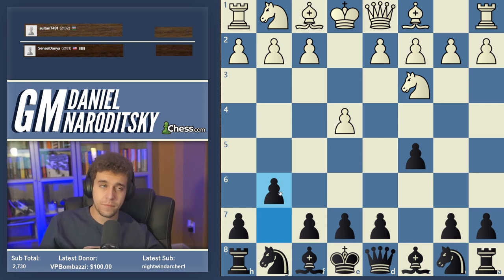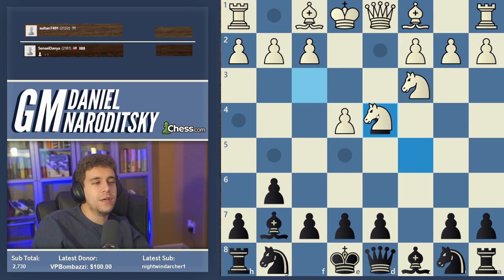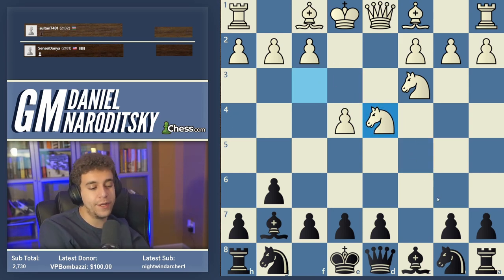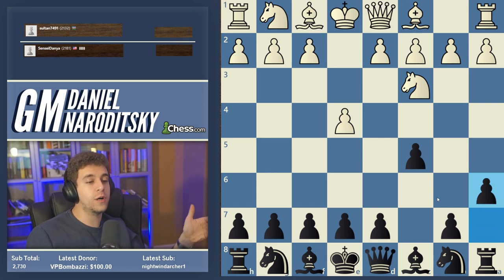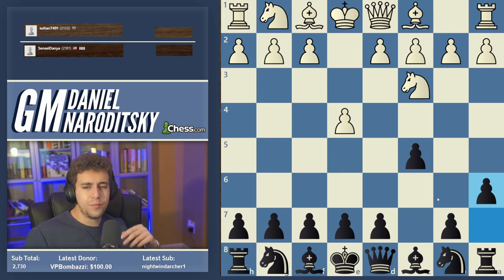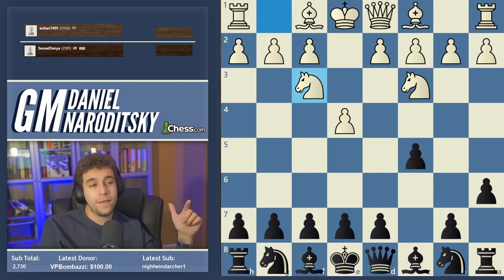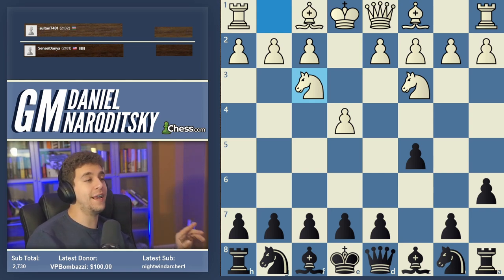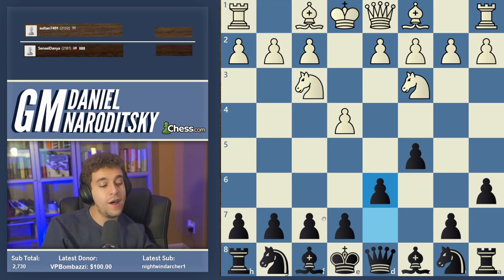After knight f3, an Accelerated Dragon player can go g6, or if you're a Taimanov player you can basically play anything you want. So based on which Sicilian you play against knight f3, that determines your line against knight c3. The immediate g6 is fine as long as you're okay playing a Dragon — I've actually had that played against me in a classical game. So a6 is a good move if you're a knight-orf, Kan, or Taimanov player.